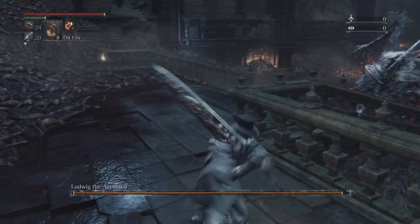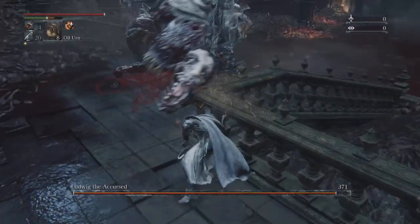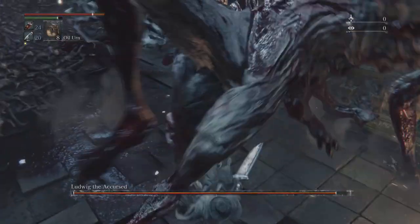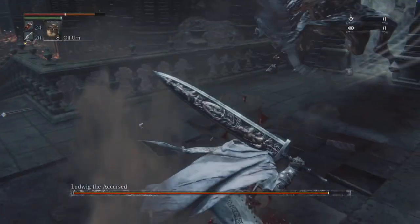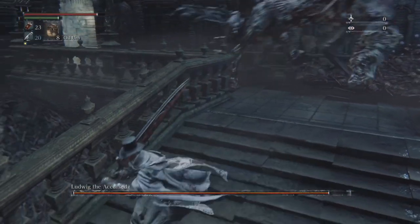The moment you get into the fight, he's going to do that jump attack — you just want to roll underneath it. You want to take full advantage of the corner of the railing whenever you need to heal. You want to fight him in this back area, because if you fight him in the big open area, he'll keep hopping all over the place.